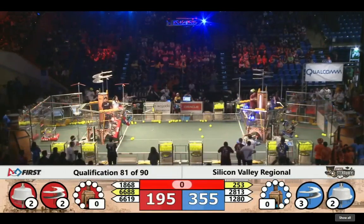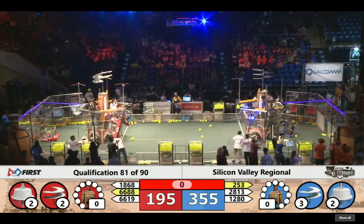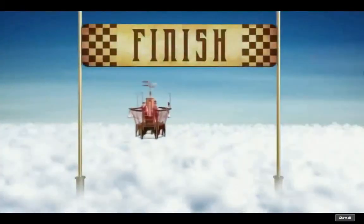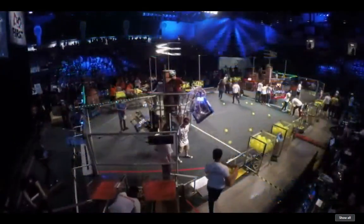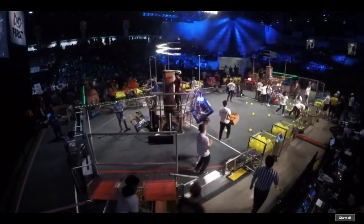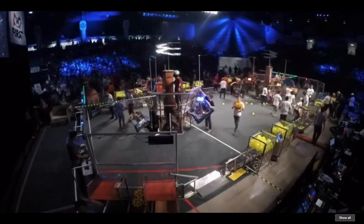Gravatec X already — just as time expires! Looks like we may have two climbs on the Blue Alliance as well. Here come the official scores: it's the Blue Alliance crossing the finish line first with a score of 355. Red Alliance, 195. And I'll see you next time — thank you!